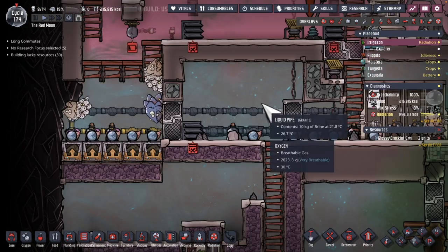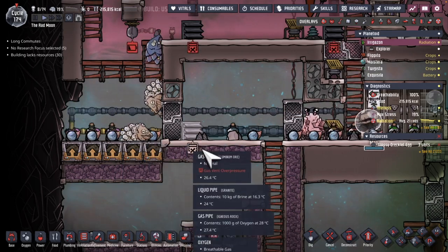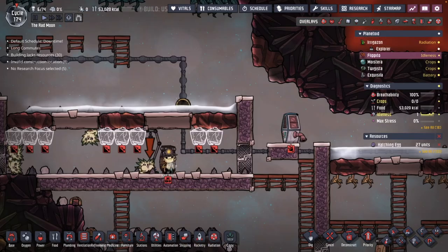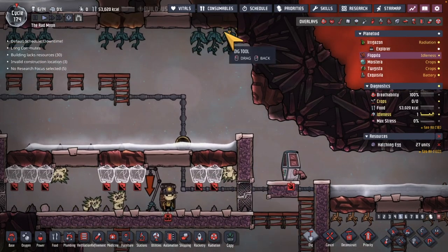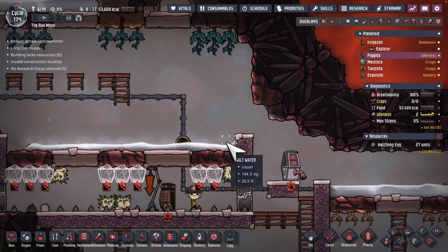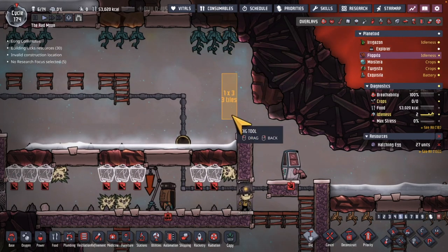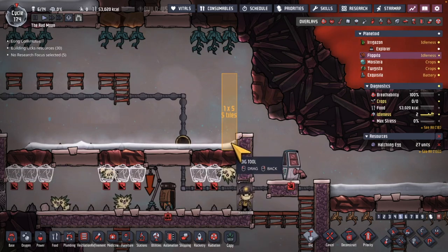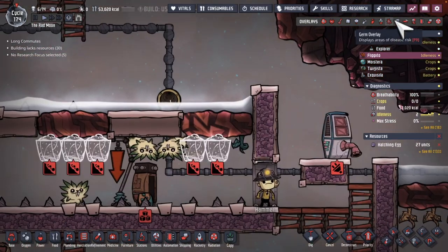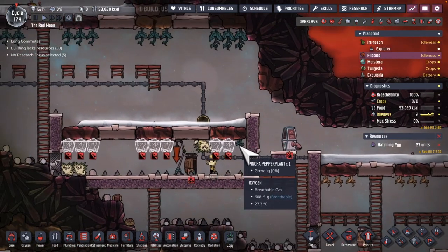With this cooling line going around, it didn't take long before the meal wood started growing again. I'm breathing a sigh of relief as I see this pip is happy with the distance. This is tile 3, so it's a distance of 5 from this particular plant. But anyway, that's going to allow me to do a second row of these pinch of pepper plants.